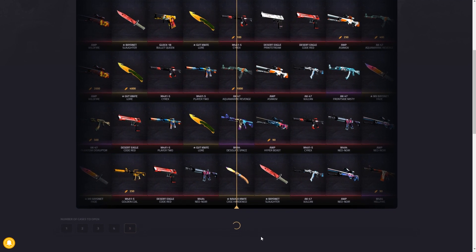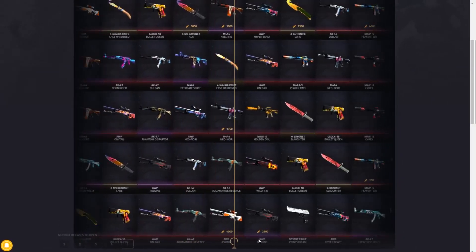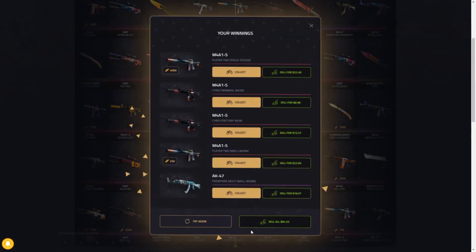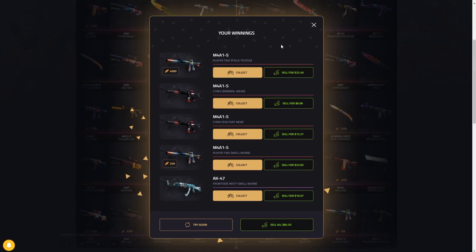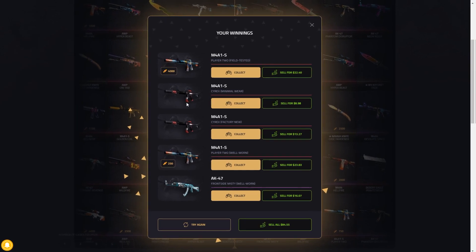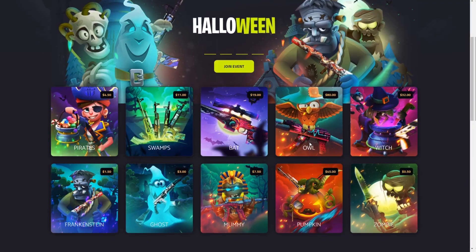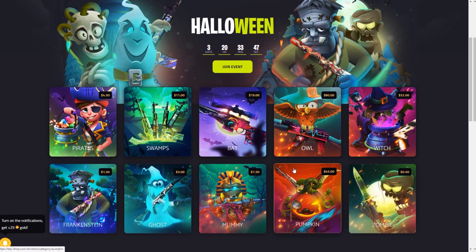Let's go again, come on Kdrop, I'm hoping for the best. Drop a knife and I will be happy — and oh, a Bowie Knife Slaughter, that is just dope, looks amazing! $84 back, that's certainly better, and we still get 4,250 sweets which we can use to gain more skins. Okay, I'm happy, thank you so much.